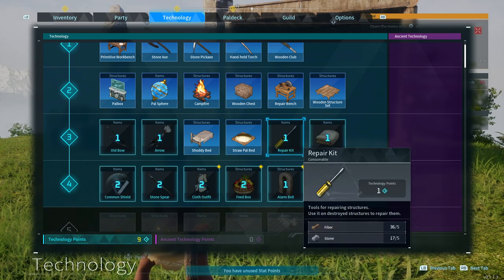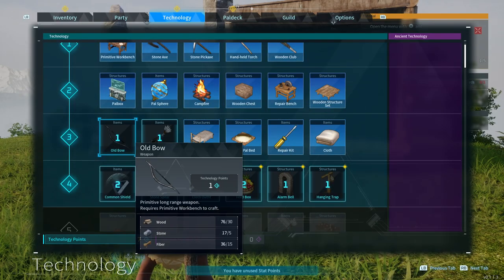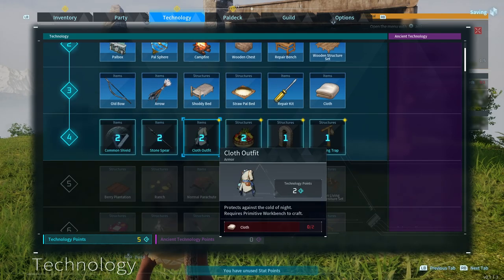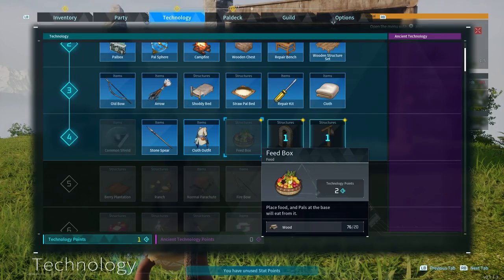Tool for repairing structures — we should probably get that. We have like nine points, so let's unlock some stuff here. We need cloth for beds. We can also get a bow and arrow, which means we're going to need a lot more wood. Stone spear, cloth outfit. Yeah, but we just unlocked cloth. I would like to get the spear as well, and I really want to get the feed box for the pal so they can feed themselves.